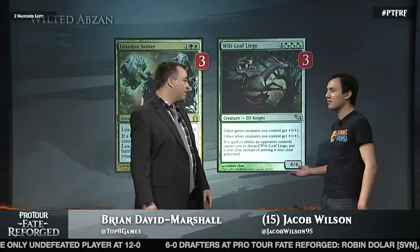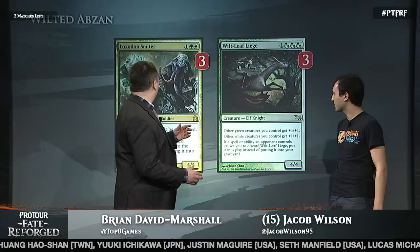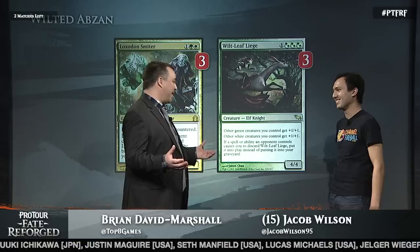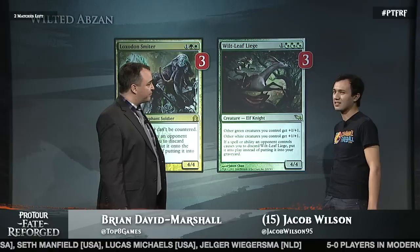Other green creatures you control, other white creatures you control — making your creatures bigger than the same creatures on the other side of the table. It might seem obvious if you've seen this card before, but all the creatures in the deck are green and white, so they all get plus 2 plus 2, which is pretty huge. When you play it, it often gives your team like plus 8 plus 8 the turn it comes into play. And then the Smiter — just a big dumb elephant. Can't be countered. If you weren't going to play Smiter, Knight of the Reliquary is very powerful in this deck, but I expected a lot of counterspells, so I wanted a card that was good against Remand and Mana Leak.